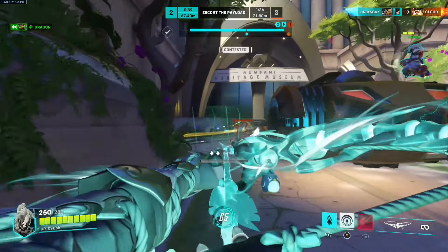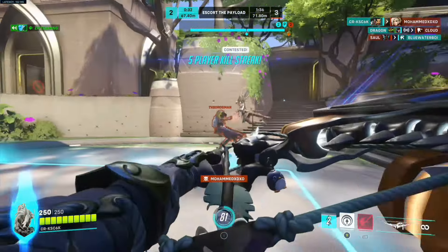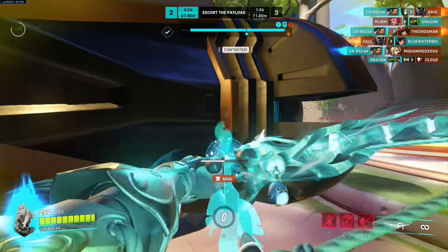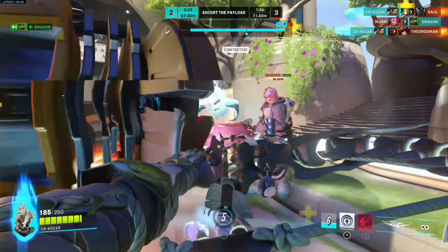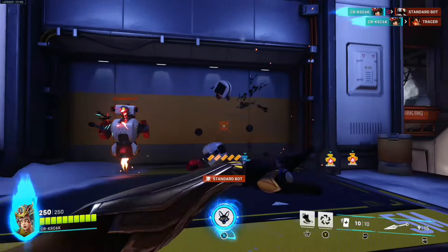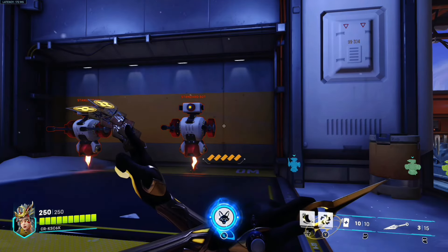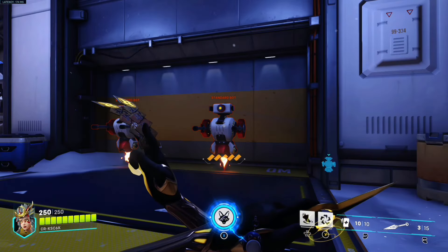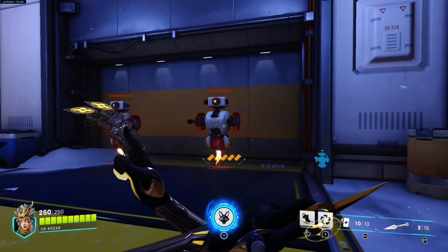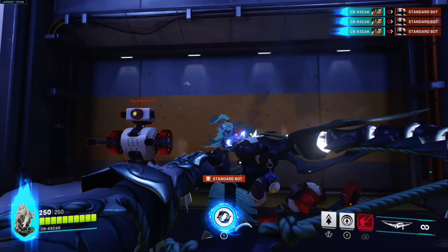That doesn't mean you need to flick every single time. When someone's strafing to the left, you flick left. If someone's strafing to the right, you flick right. If someone is moving slowly, you do not flick because then it isn't necessary. This goes for any speed of projectile. I'll give you a few exercises that especially help with projectile heroes. The first one is just turning your camera left and right, moving forward and backwards — try and see how fast or how long you need to turn your stick to exactly stop on the target.